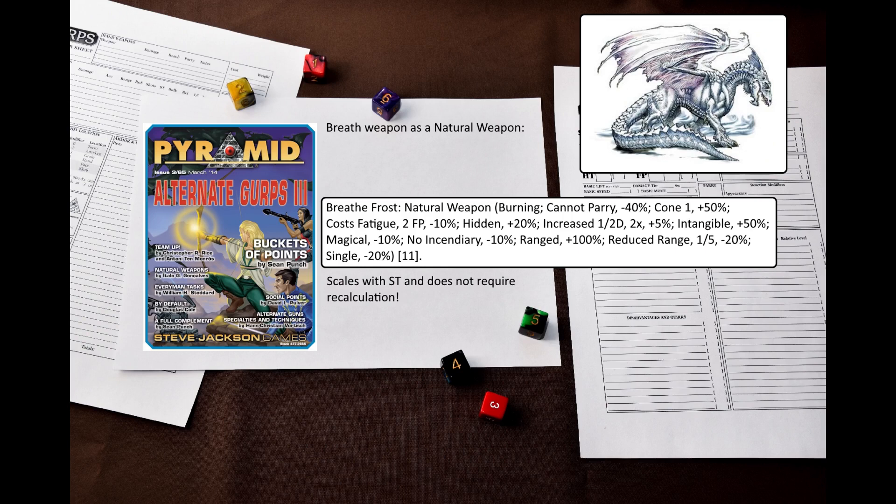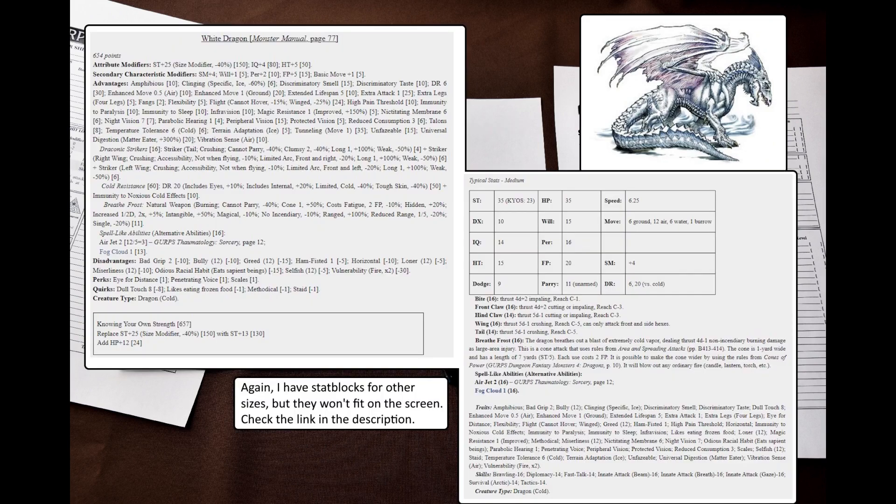Here's the final result. While the D&D white dragon's breath weapon is a cone, this one has something closer to a line. But that's fine because GURPS Dungeon Fantasy Monsters 4 Dragons introduces new options for cone attacks, such as the all-out attack cone maneuver and new extra effort options. These allow you to increase the width of a cone to turn your line into a proper cone attack. I am very content with the result. Thank you for watching and I will see you next time.